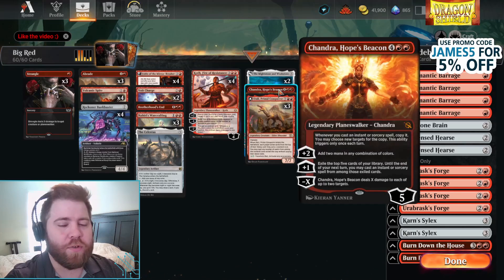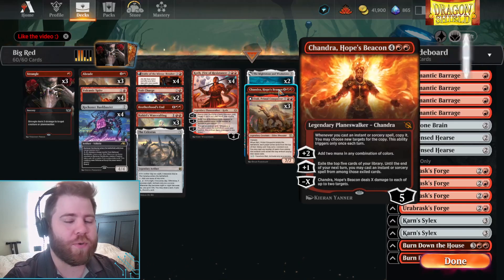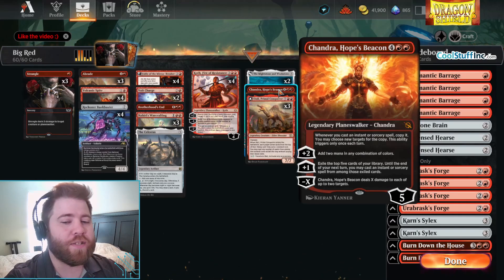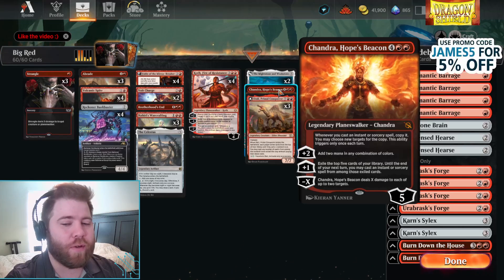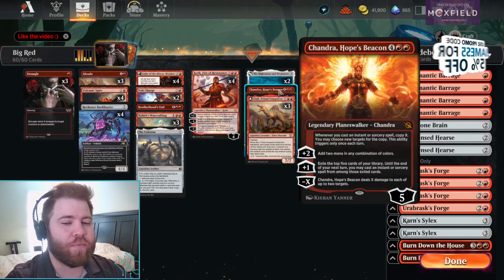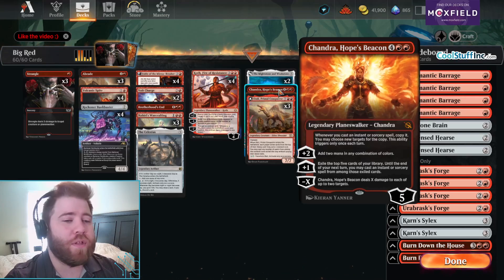You can use Volt Charge, proliferate it, and it basically just hypercharges Chandra's loyalty count super fast. Her second ability lets you exile the top 5 cards of your library until the end of your next turn and cast an instant or sorcery from among those exiled cards — a little bit of card advantage. Then it deals X damage to each of up to 2 targets, so you can even go face with this ability.